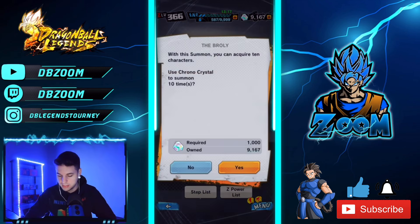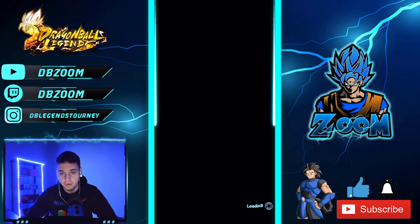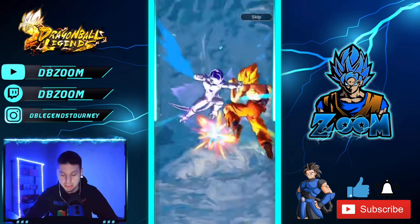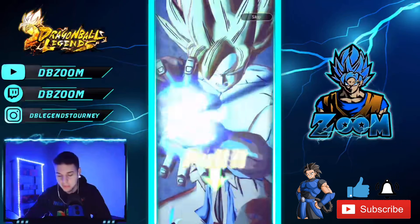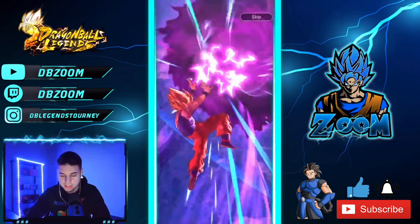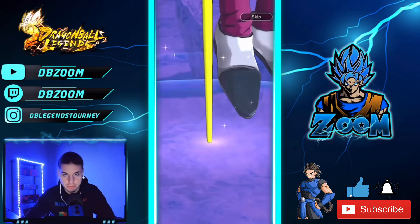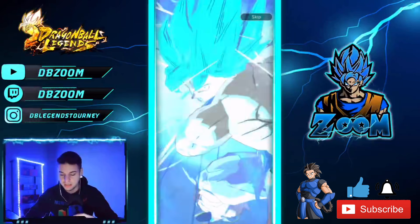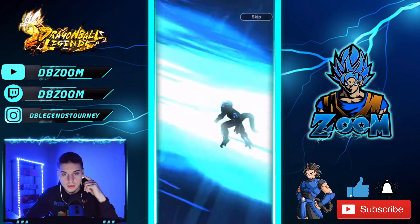If we could get another LF Broly, I really want some Perfect Cells — that's what I really want right now. I think this is gonna be a good animation, we'll let this one roll. From here we'll start skipping these. Hold up — there we go! Super — Whis is coming in! I knew that was something. This is guaranteed two sparkings, and then we can also do the guaranteed sparkings as well. Such a nice animation.